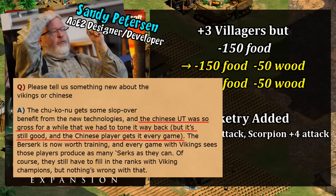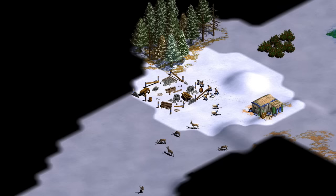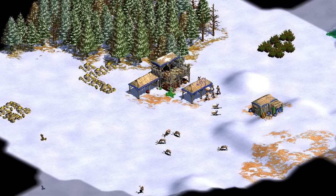At the time, Sandy Petersen, the legendary lead designer of the Conquerors expansion, said he thought Rocketry was a very good tech and had needed to be toned down prior to release. In addition, the Chu Ko Nu gained a passive plus two against spearmen, with actually most archers picking up either plus two or plus three against spears in the Conquerors expansion. This is how Chinese were for over a decade.